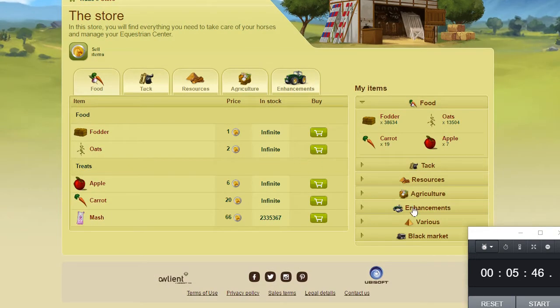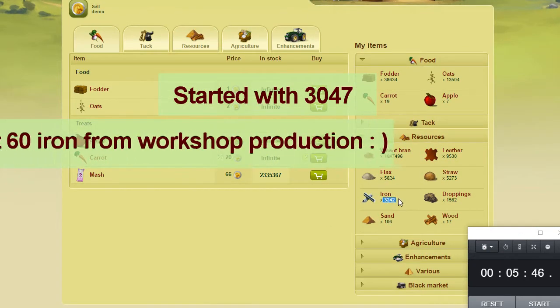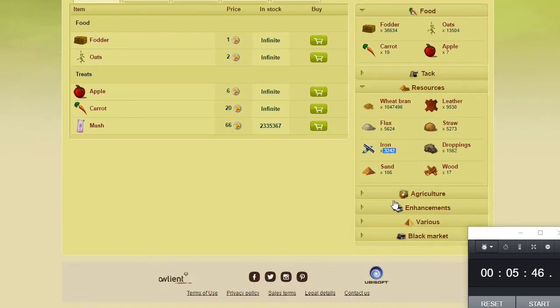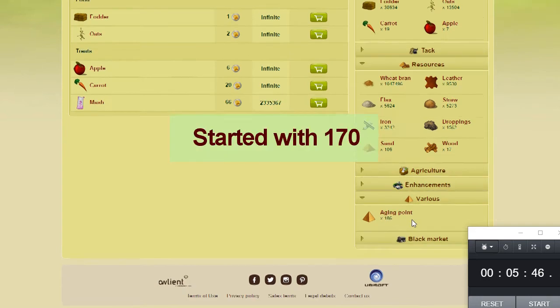Let's check — I've got 3,242 iron right now, so that went up. It might have been at 3,000 beforehand; I'll look back at the video and know how much it went up. My iron resources went up, so that was a benefit of pass farming — I gained resources. My aging points went up from about 170 to 186.